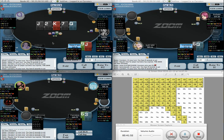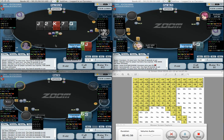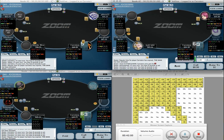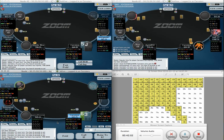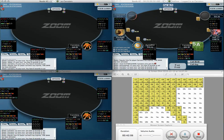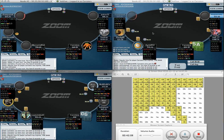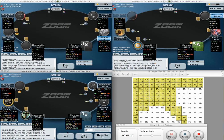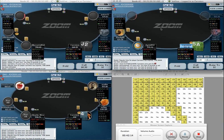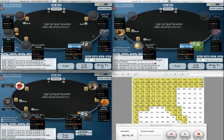This spot: call flop, checks through turn, river. Jack-X with a power kicker is probably low enough in our range that after checking back flop and calling turn we can fold the river there, just about. I'm playing my range because I don't really know what villain is up to.